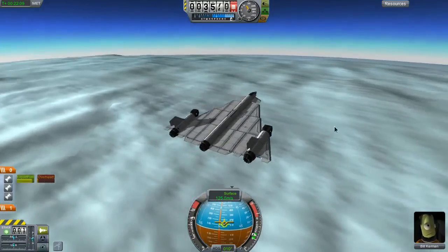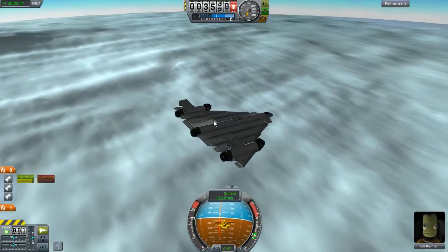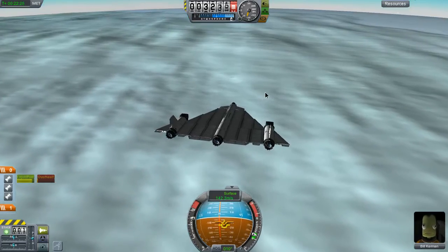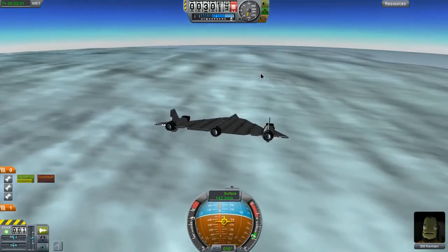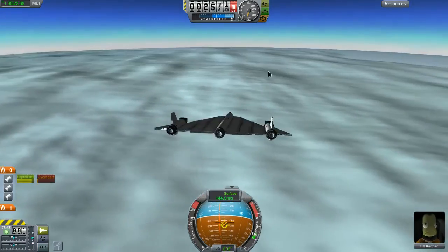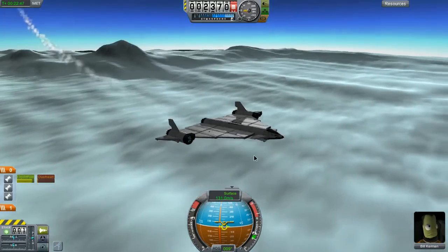I hope it's not underneath the snow or ice - that would be really hard to see. A little bit more north. It might not have loaded in yet - like the second KSC, that one didn't load in until we were almost on top of it. Same thing might be true for this Easter egg - we've got to be right on top of it.